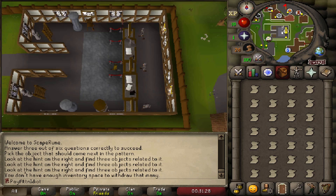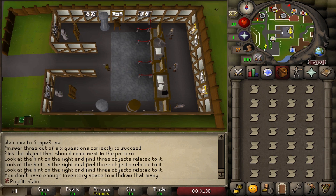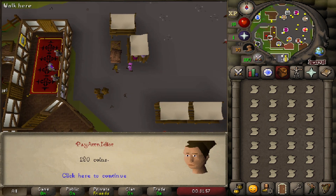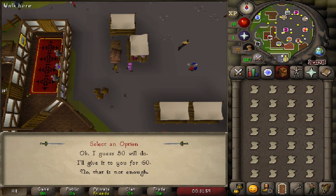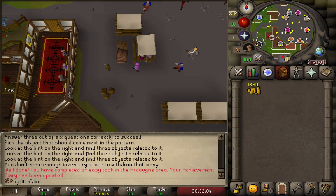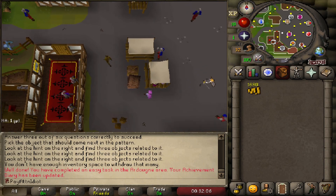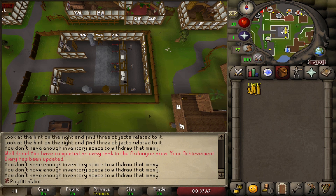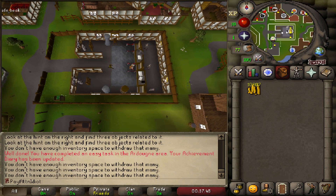Bank everything, then sell your silk to the silk trader in Ardougne square. When negotiating: offer 120, he returns 50, you return 60 — that gives you the max cash per silk. Do this with all your banked silk from the thieving grind to get around 10K GP. We ended up with 10.8K.